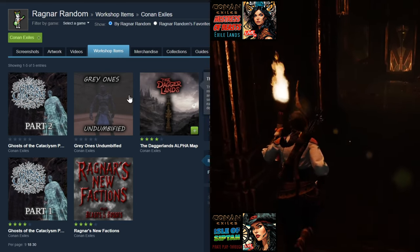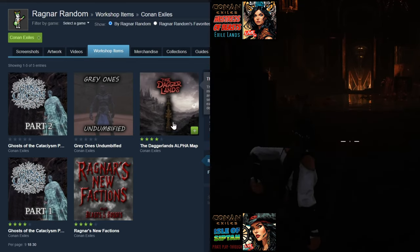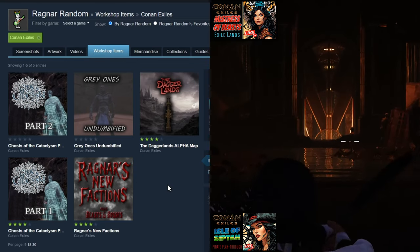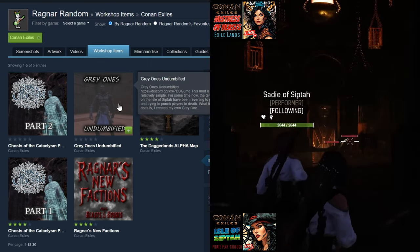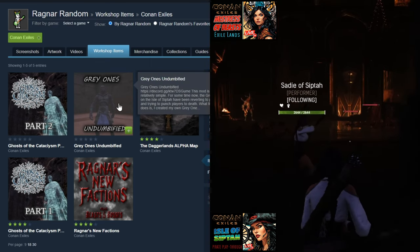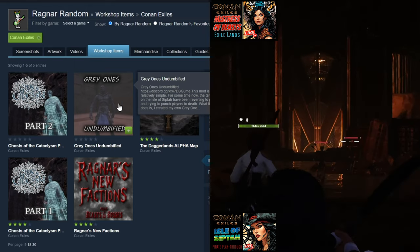While we're on Ragnar Random's page, if you didn't know, he's got a factions mod. This is also where you can find the Dagger Lands mod that I have a video on — I'll put the link in the description. He's also just put up a new one called The Grey Ones Undumbified, so I'll be taking a look at that as well.